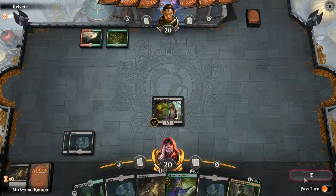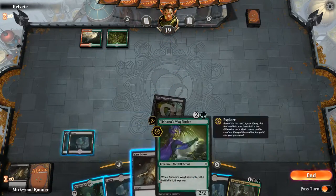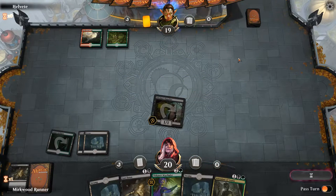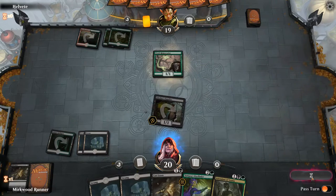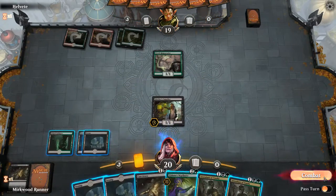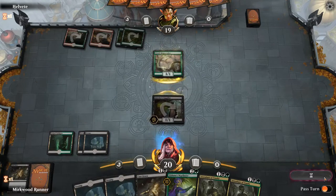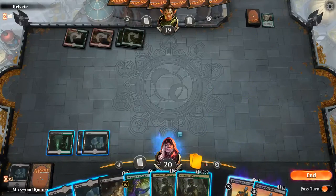All right. There you go, Tom — aggressive guild gate, since we need that land. We need the green mana. Everything's fine. Still fine. Oh yeah, both of them — that's amazing, Thomas! That's just about the best possible hit.